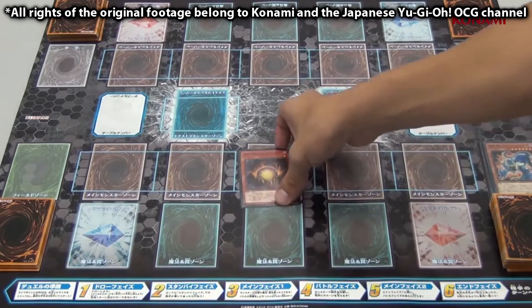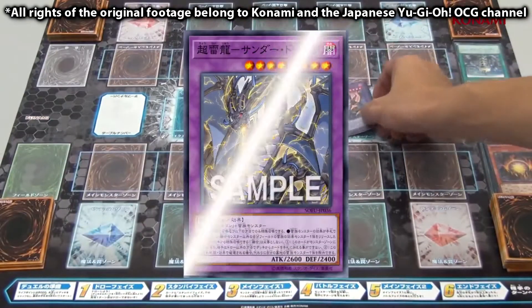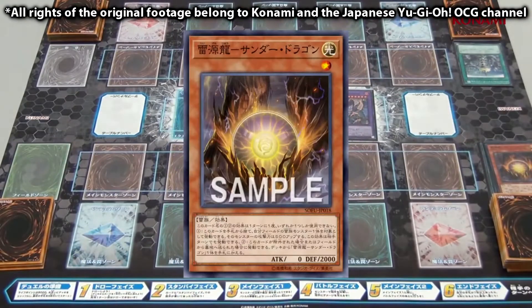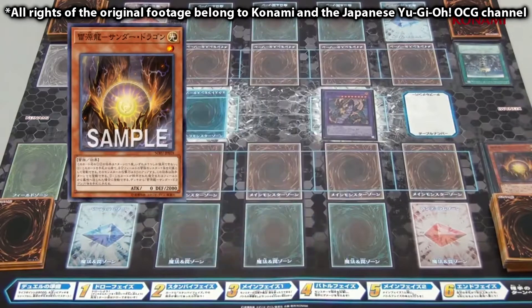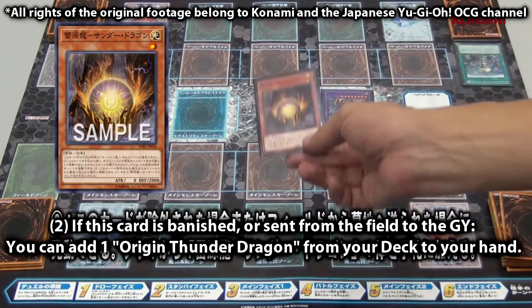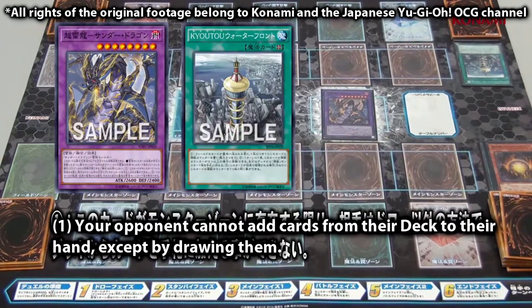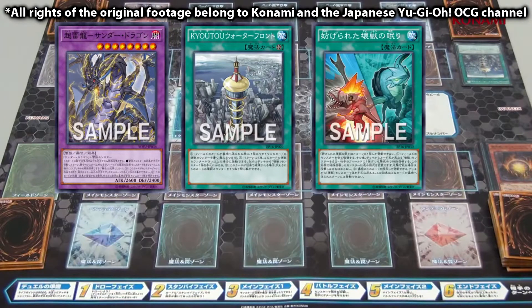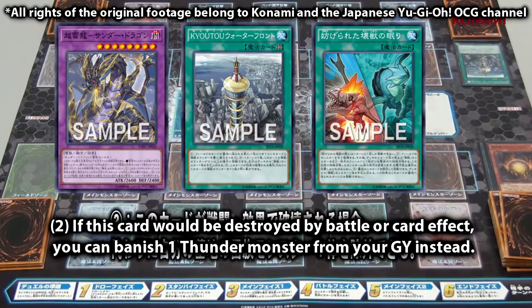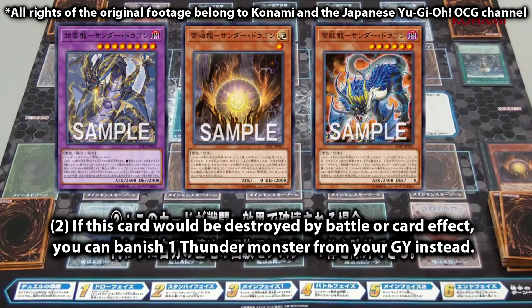Using Origin Thunder as material, we special summon Super Bolt Thunder Dragon from the extra deck. Since Origin Thunder was sent from the field to the grave, its second effect triggers and we get to search for another Origin Thunder. Now that Super Bolt is on the field, its first effect locks down the searching function of Kyoto Waterfront, and its second effect can protect it from destruction via Interrupted Kaiju Slumber, while further activating the effects of either Origin Thunder or Bastille Thunder in the grave by banishing them.